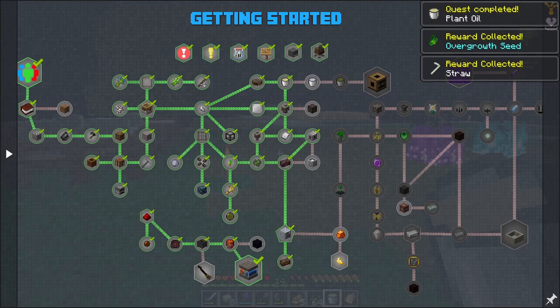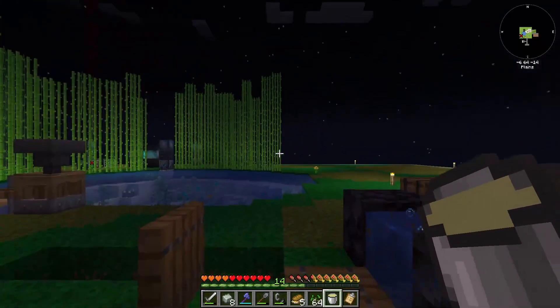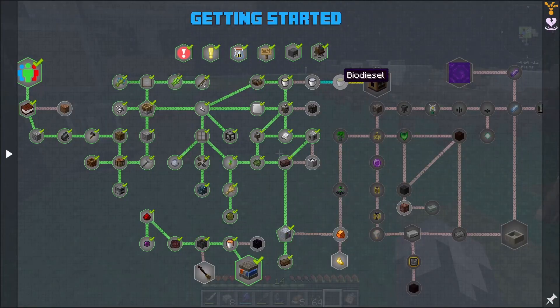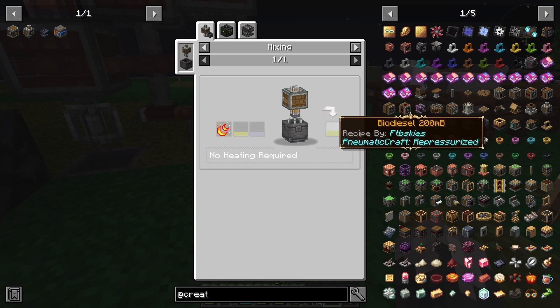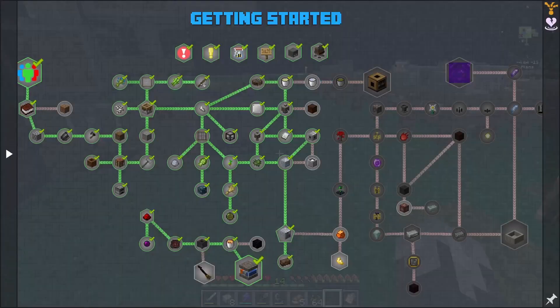That gives us an overgrowth seed and a straw — I know all about straws, we've used them before. After that we've got ethanol, which we can't do yet because we are not spawning spiders in our mob farm. And then from there we get into the biodiesel — the biodiesel needs the ethanol and the vegetable oil — and then we get into Ars Nouveau, which we can't do yet.